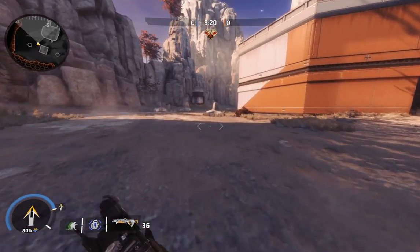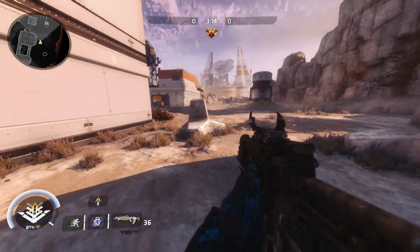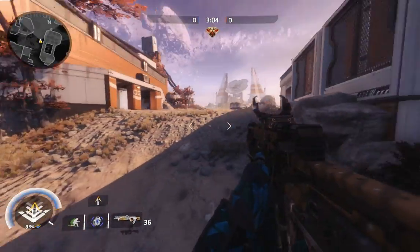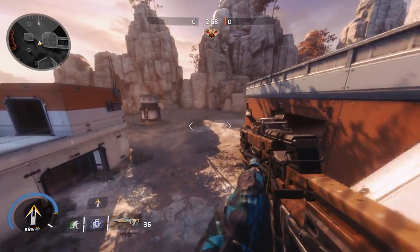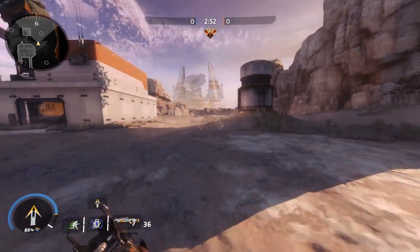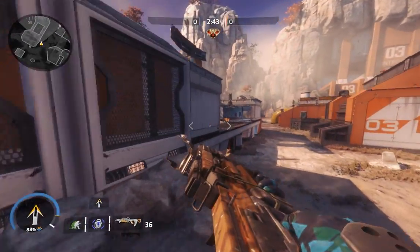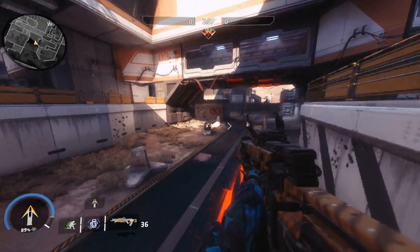Find an area with a large turn like this one and practice. Get some momentum — either sprint or use wall running — hold crouch, and then choose a direction. For example, press A and turn your mouse slowly to the left, or press D and turn your mouse slowly to the right. You can move forward slightly while doing that, but turn the mouse just slightly, barely.